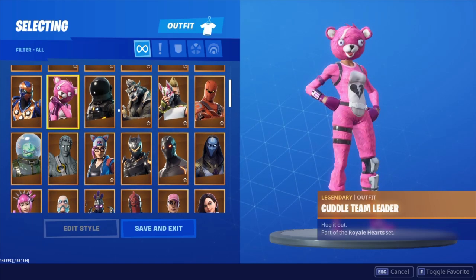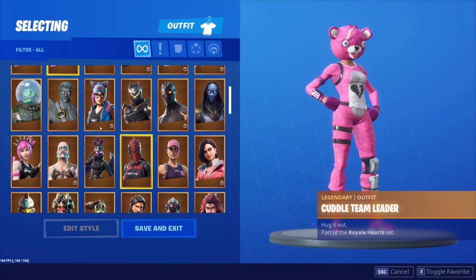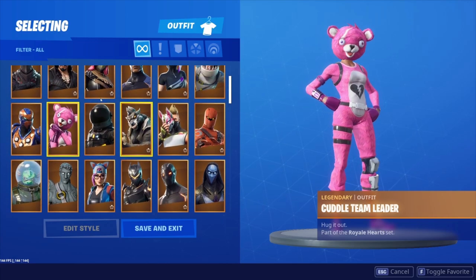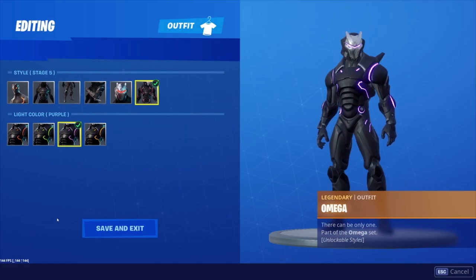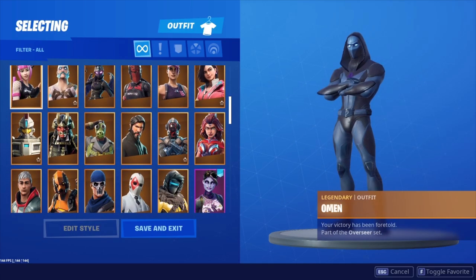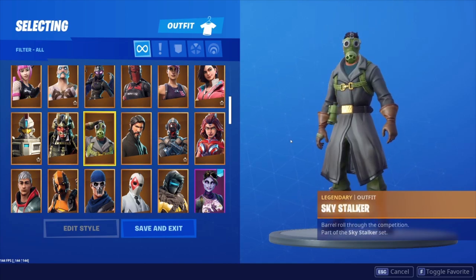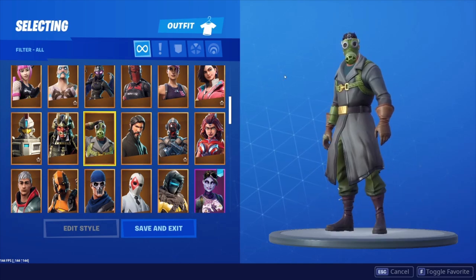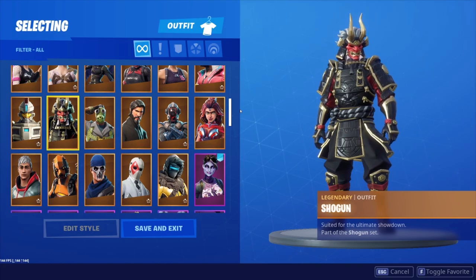I believe he has all the battle passes here — Season 2, Season 3, Season 4, Season 5, Season 6. He does have max Omega — not many accounts have max Omega, so GG Zoom. He's got the Omen — Power Chord — beautiful skin. This skin actually used to be really rare in like Season 3-4, then they started releasing it all the time. Sky Stalker is pretty rare too — I love this skin. The Renegade with the Dakota wings is such a nice combo, I wish I had this skin on my account.